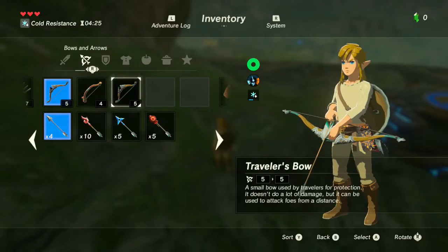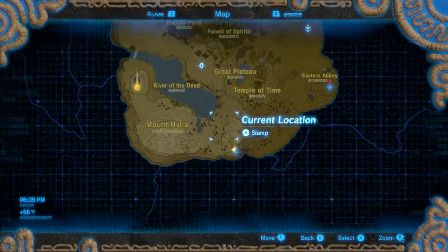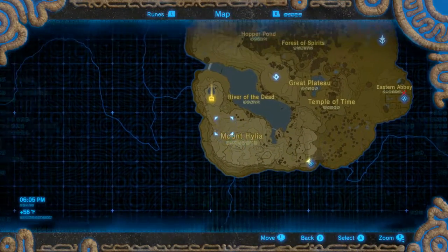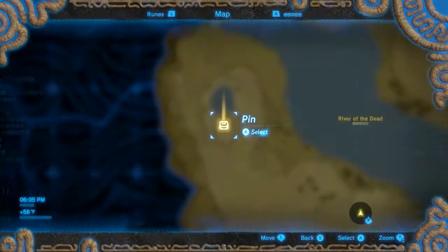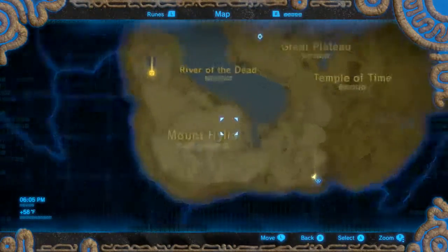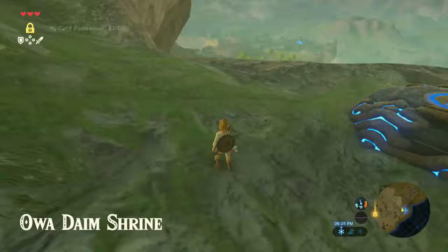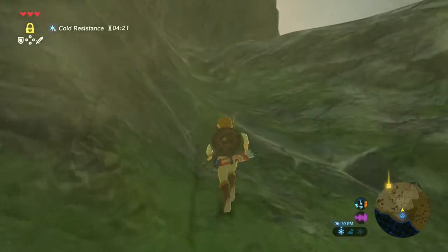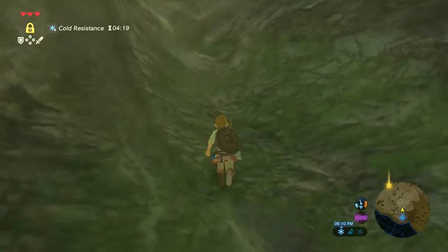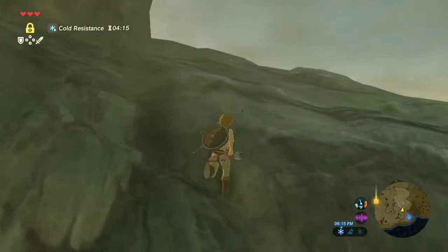So instead of having to climb a whole bunch to get out of here, let's see - we want to get over here. We have cold resistance for a little bit longer. So let's see if we can get over to the fourth shrine by traveling this way.